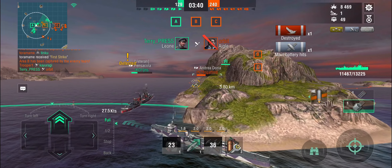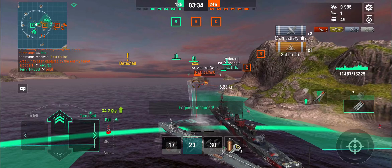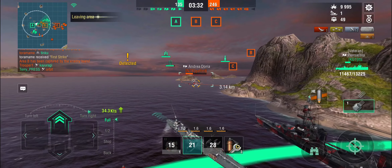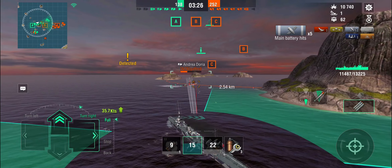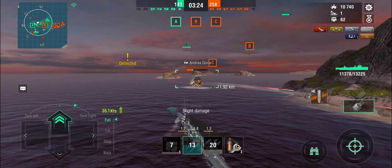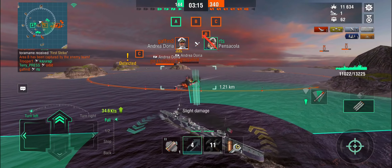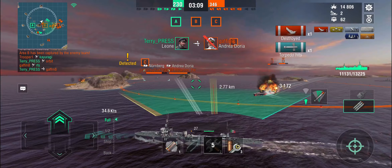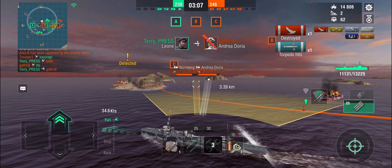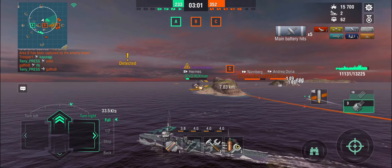If you want something done properly, do it yourself. Andrea Doria — let's rush him as fast as our little engines carry us, which isn't particularly fast. He's got the Pensacola to shoot at so probably has better things to do than shoot at me, and the carrier is helping out too. The Andrea Doria wisely uses semi-armor-piercing against the Pensacola since she doesn't have great armor. We've lost the Pensacola, but this is a dead Andrea Doria — let's get the second torpedo spread off. There's a Nürnberg nearby though, and a full-health Andrea Doria on the other side.